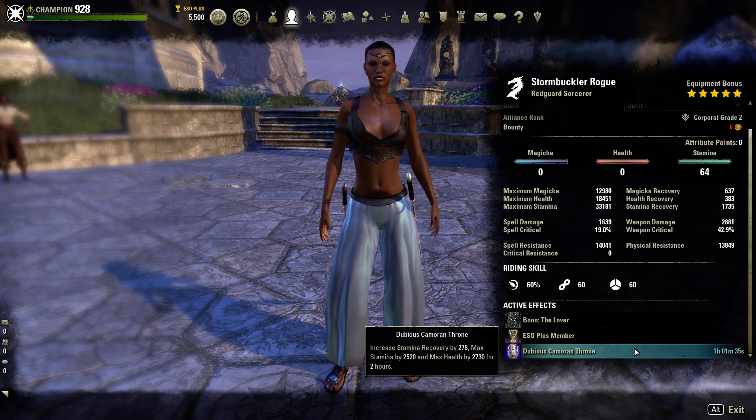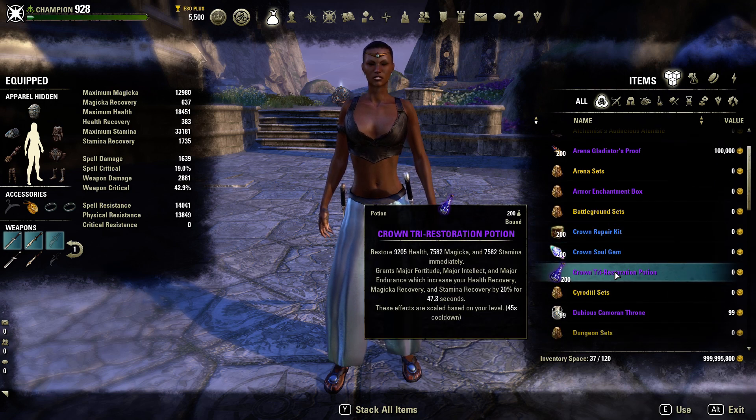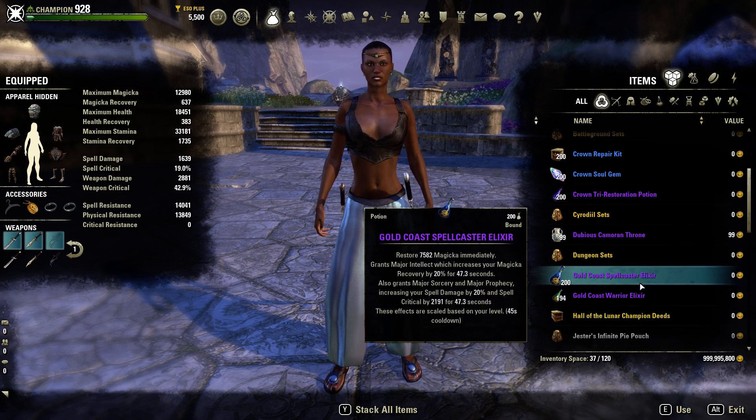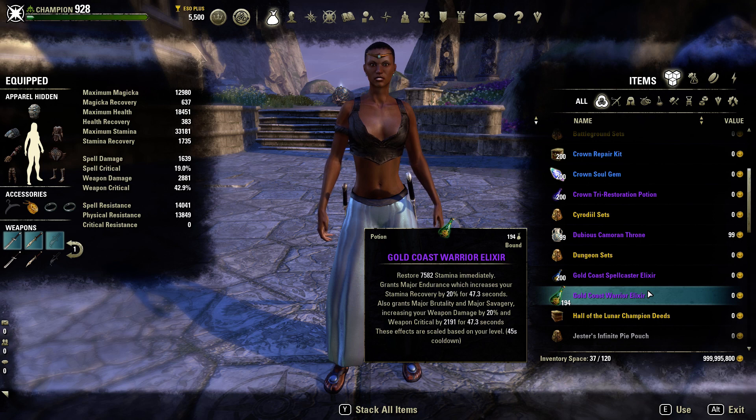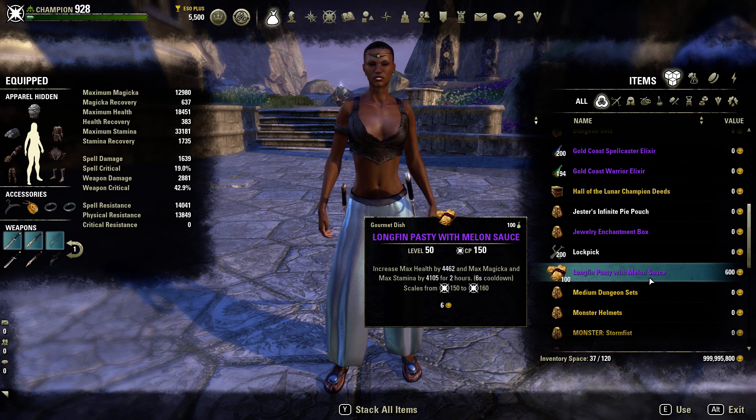Jumping over to Sets, starting with our Equipment. For Potions: Tripots when tanking. When playing Healer we use Spell Power Pots, and Stamina Power Pots when playing Stamina Damage Dealer. The Dubious Cameron Throne gives higher Stam Recovery but a little less health and Stamina than Tri-Stat food used for Tank or Healer. When playing a Healer it gives a higher Max Magicka Pool, a higher Health Pool, and a better Stamina Pool because you'll be using Vigor along with other heals to help keep your group alive.